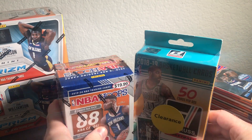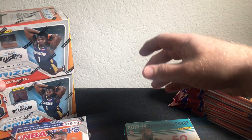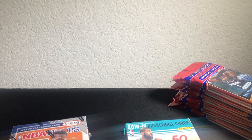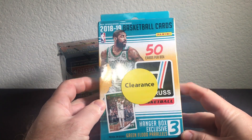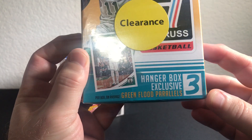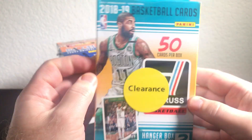So anyway let's go ahead and get started. I'll get these out of the way to give us some room. Here's the blaster box — or hanger box — it has three exclusive green flood parallels. Hopefully there are some nice rookies in there, so let's just get this opened.